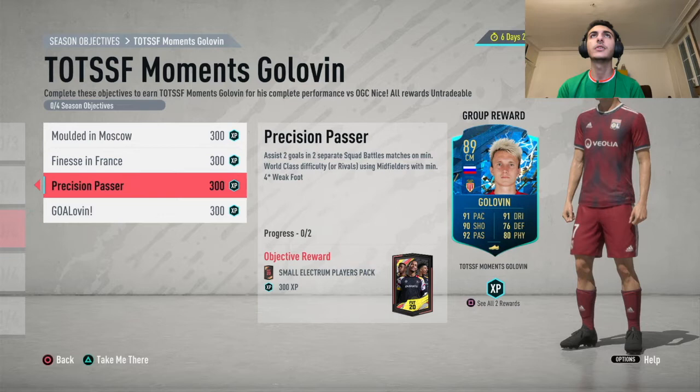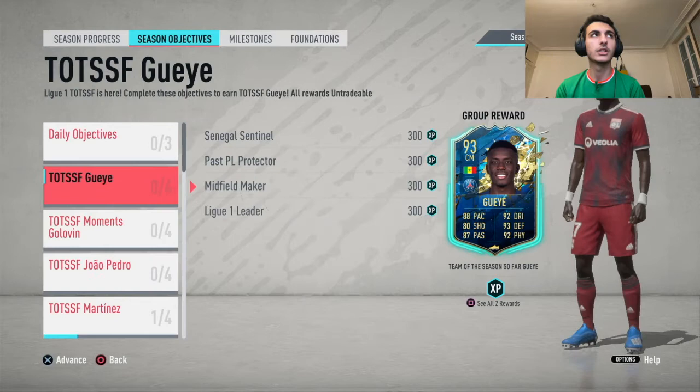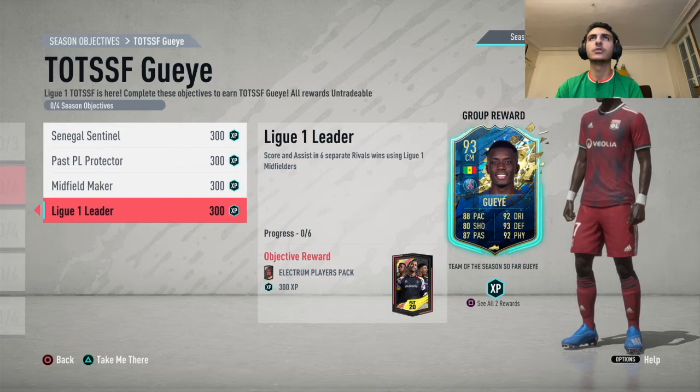For assisting two goals in two separate matches using midfielders with minimum four star skill moves, Golovin has four star skill moves so you can use him. Try to link him with players from CSKA Moscow. Score five finesse goals using League One players — that doesn't have to be Golovin. The key objectives are: Senegalese player through ball, maximum three star skill moves, and scoring and assisting using League One midfielders.